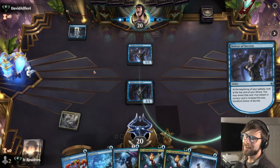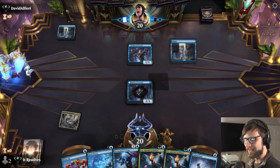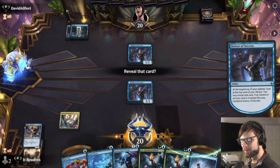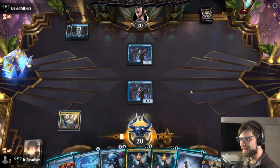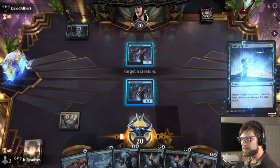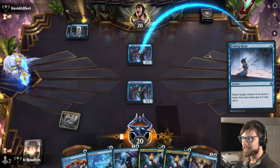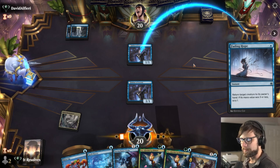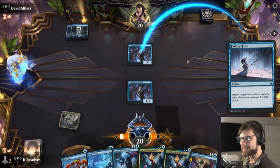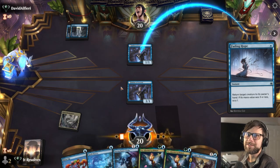Let's go ahead and throw a Delver of our own out. Unfortunately did not draw a land — not super exciting there. But again, this is a bit of a calculated risk, we'll call it. I'm being overly aggressive here because we literally need that scry. This was such a bad keep. Why did I keep a one-lander? Why do I do things?